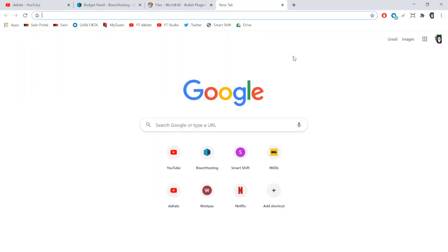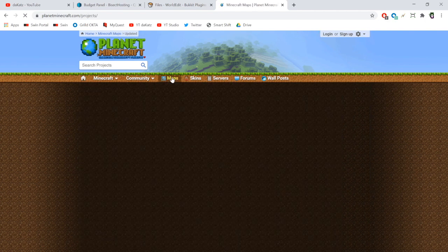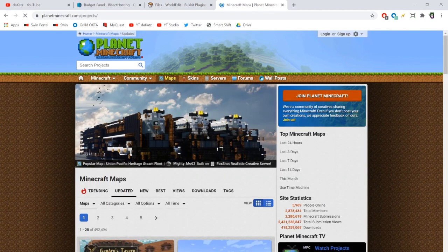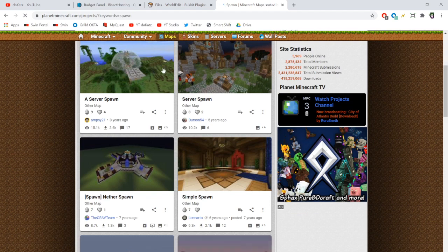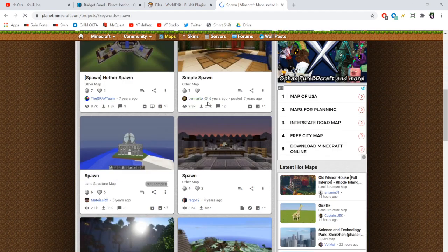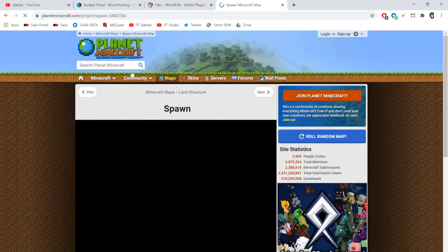Where do you find a spawn build? There are two places I'd recommend — a free option and a paid option. For free, I'd recommend Planet Minecraft. Go to Planet Minecraft, click Maps, and it'll show a whole bunch of user-submitted maps. You can search 'spawn' and get a ton of server spawns to browse. Find one you like and download it.